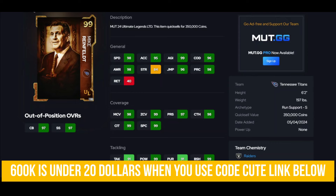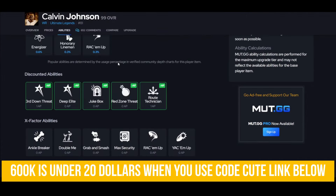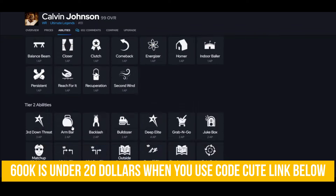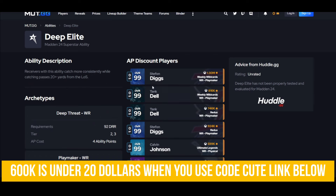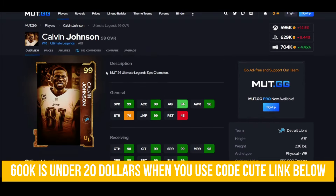Calvin Johnson is the best wide receiver in the game — six foot five, 99 speed. The difference between him and Randy is going to come down to discounts and why he's better: he gets Deep Elite for zero and Randy Moss does not get that. He's obviously better than the other options. Dukebox for zero — he's big, he's fast, he runs better routes than Carmichael and turns better. That's why I have him ahead of Carmichael.